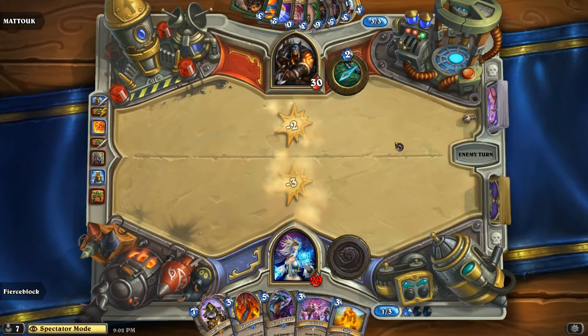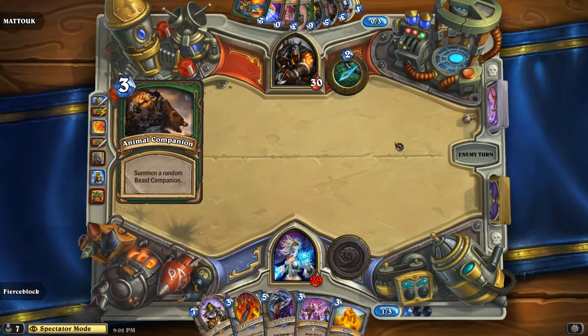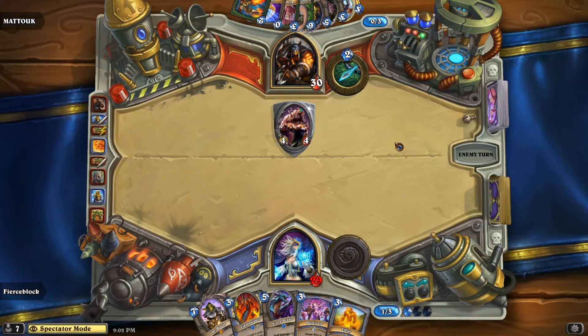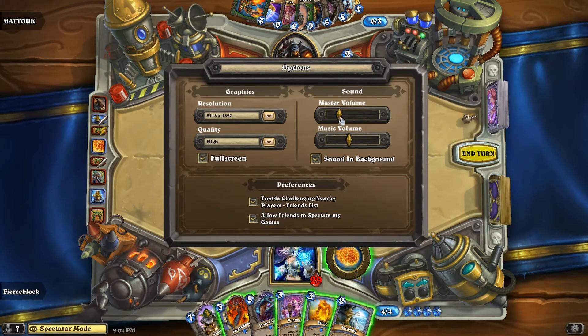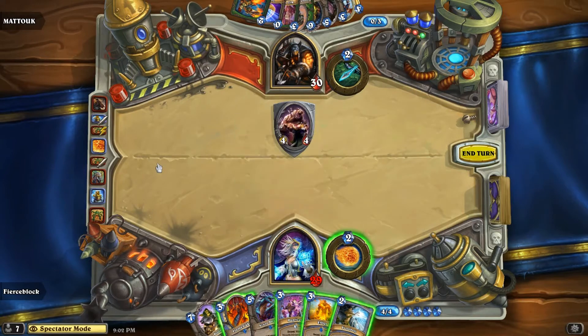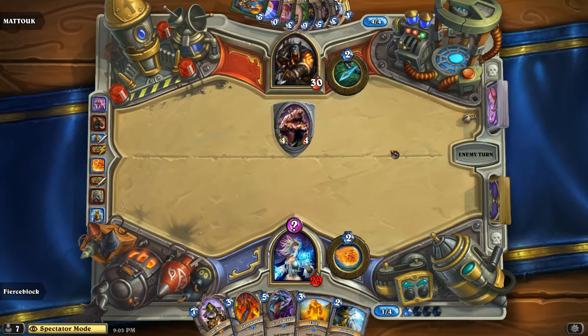A lot of cards coming to Matuk's hand. And if I'm saying Matuk wrong, Matuk, just leave me a comment and say 'bro you failed me.' He's got animal companion coming down — of course Misha. Turn down the sound a little bit just to make sure commentary comes in smooth. So now what does Fierce Block do? A Dupe for nothing? Maybe just to get Matuk thinking a little bit, not knowing what he wants to do.